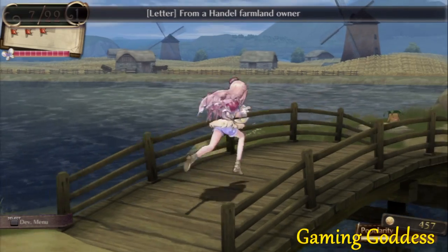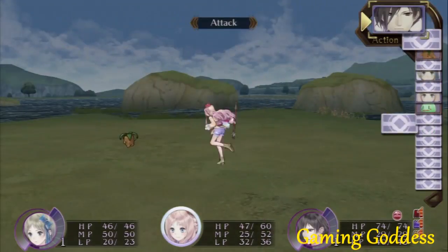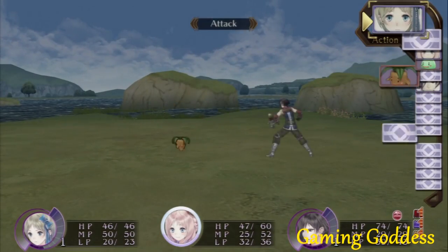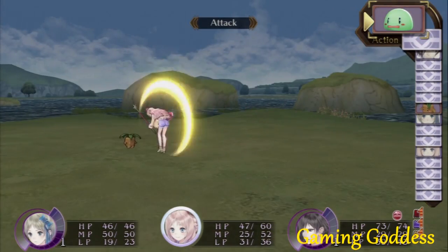Now let's take a look at the general gameplay. Here we are introduced to the cost turn battle system. A character's speed and the wait time assigned to an individual action determines how soon the next turn is for that character. Turn orders are displayed in a queue of 16 spaces located to the right side of the screen.